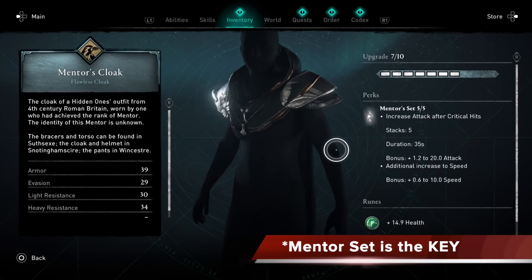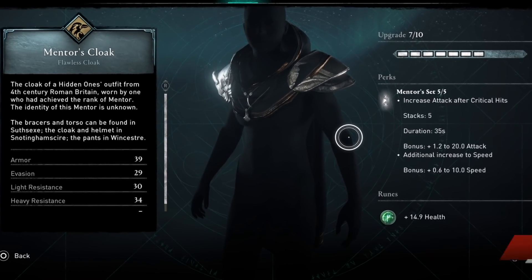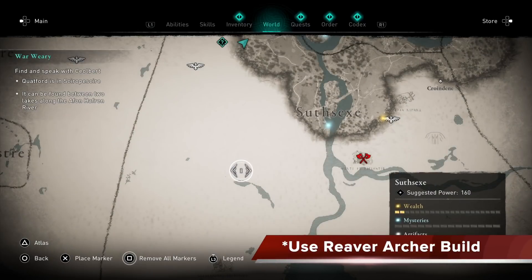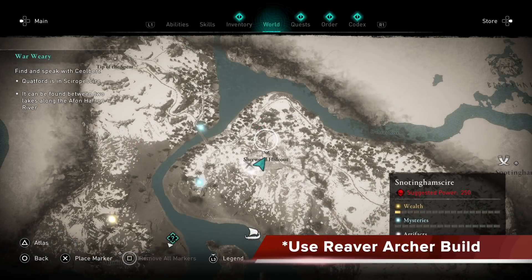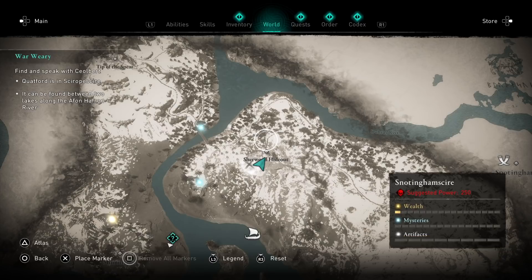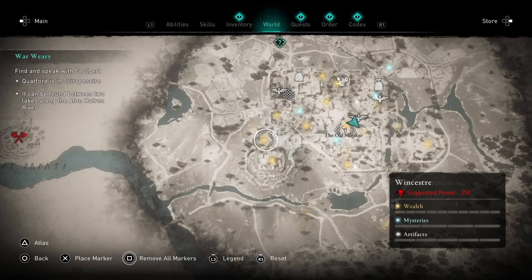The mentor armor set is key, so you must get this armor. I'm going to show you the locations right now, but make sure you use the reefer archer build I showed you in the previous tutorial to gain these armor pieces. To get the last three pieces of the mentor armor set, you need to find them in a level 250 zone. There's a little bit of fighting but not a lot — I suggest going in with the reefer archer build to those locations and picking up every piece of the mentor set.